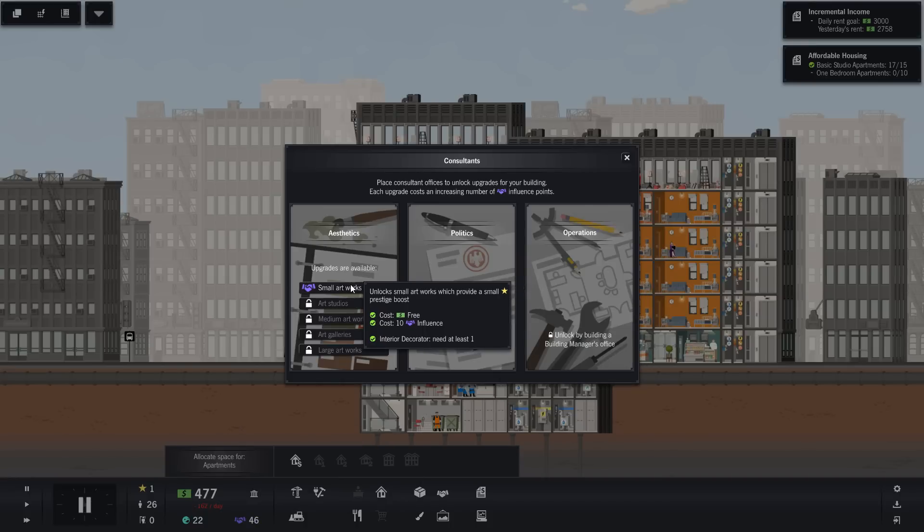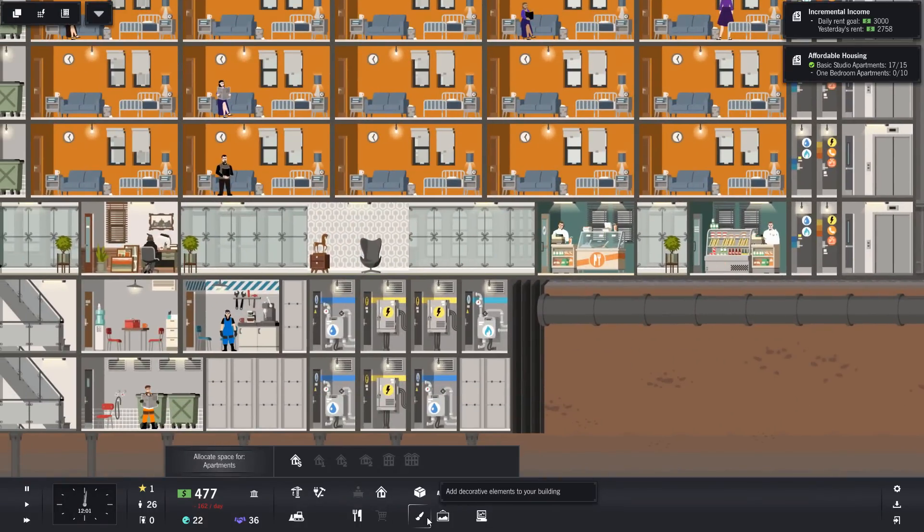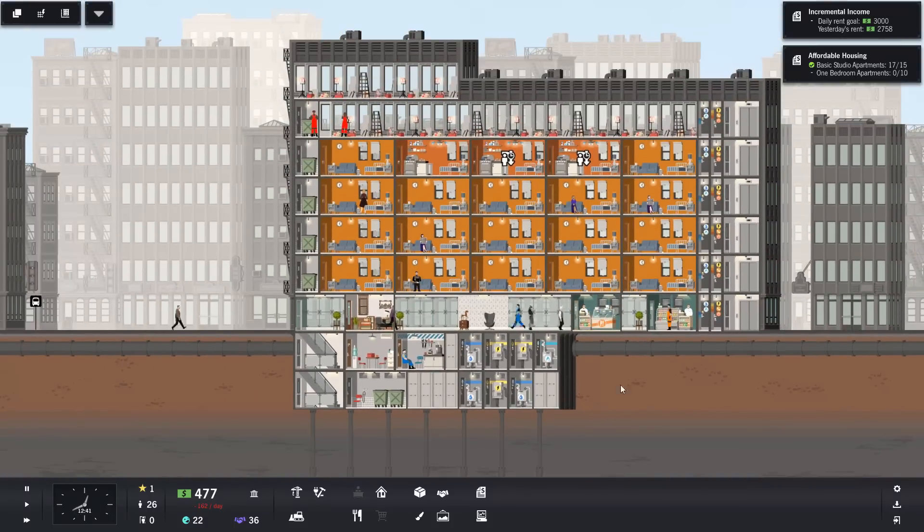Oh, small artworks. Yes, let's get that one. Art studios. Interior decorator - let's hang on with that one. But we can add some art in, can't we? Oh no, we can't, because we just can't afford any art at all. It costs 5,000. Okay, that's fine. Let's wait for these guys to finish this.